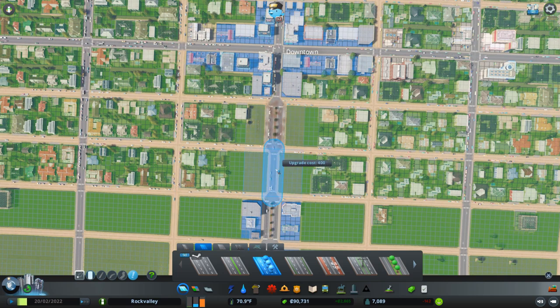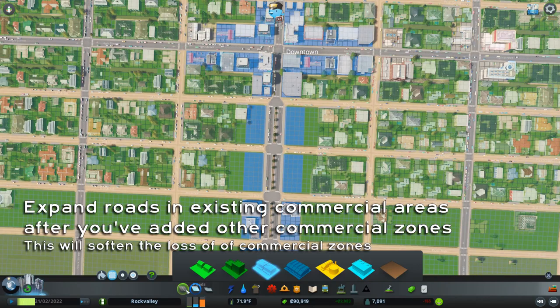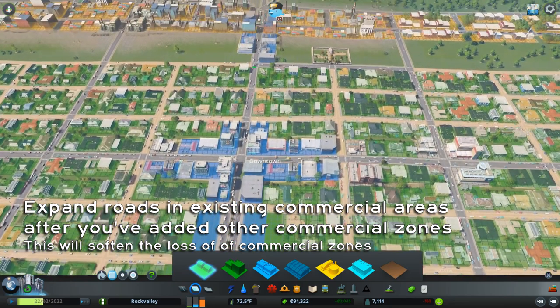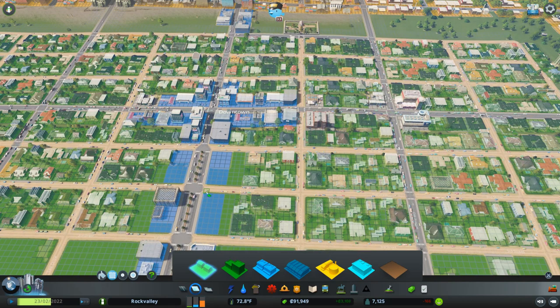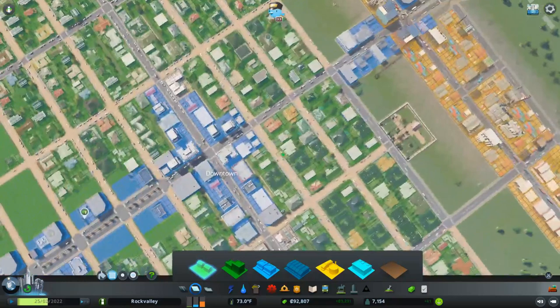I want to put my commercial zones along these main arterial streets because they will be able to handle the traffic from all the shoppers and all the deliveries. They'll also be able to handle traffic stopping for trucks. Eventually, I'll have bus lines that will run down these streets. So I'm de-zoning that and upgrading as I go. I'm adding some commercial and will let that fill in. I want to make sure that I've replaced that commercial capacity, especially if I'm running the game without pausing, so the sims have somewhere to shop while I am widening out this road.